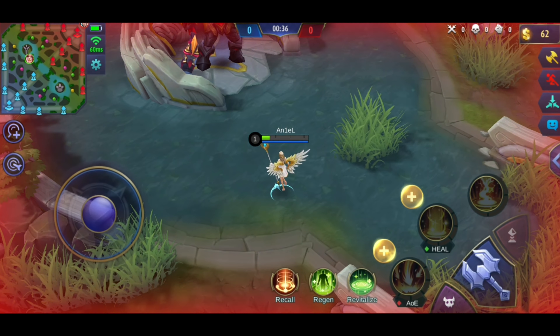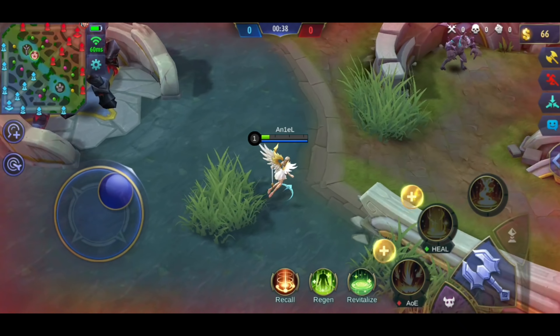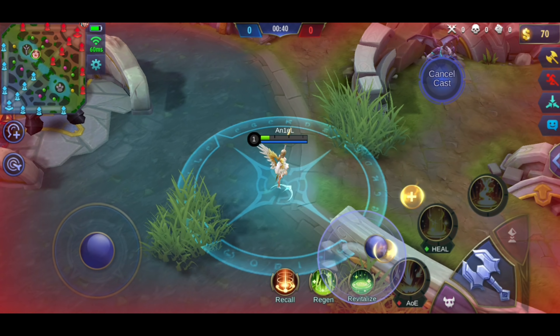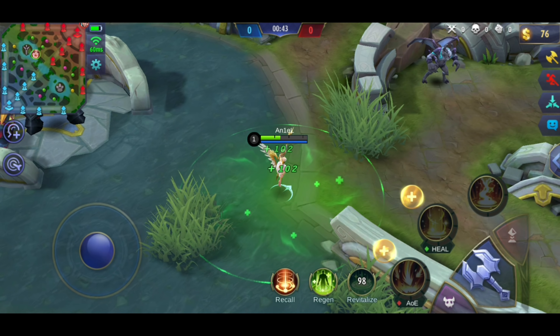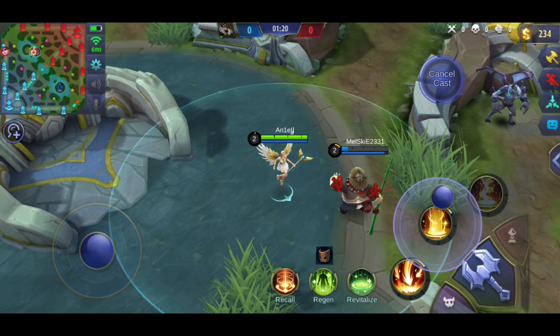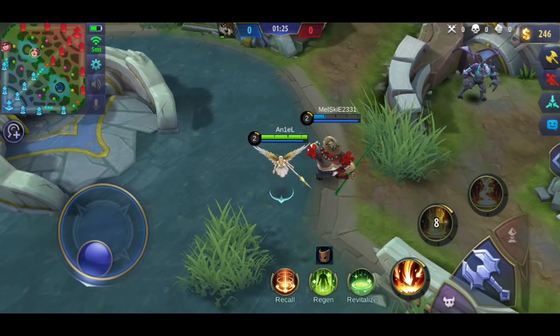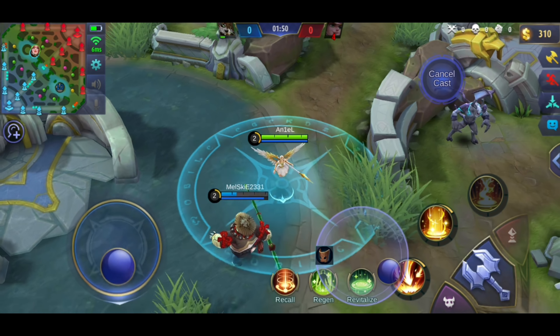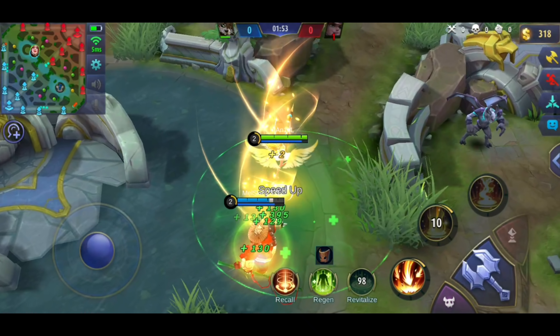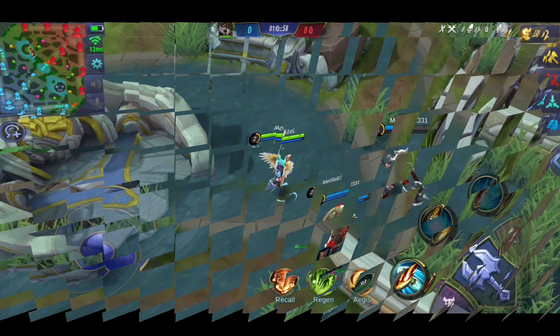Our next spell is called Revitalize. If you use this spell, you will have a healing spring. While in the healing spring, you will get a regen of 2.8% of max HP every 0.5 seconds. That means if you stay in it for 5 seconds, you will recover 28% HP. Other than that, healing effects and shield effects are increased. This spell is good for heroes who provide healing in a team, and also for heroes who use regen effects or shields. It is also a big advantage in team fights so that you will not die immediately.